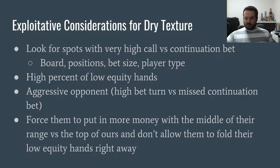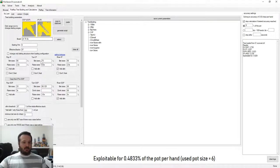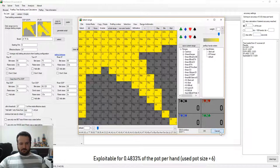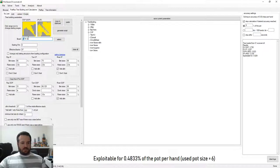Now we're going to go on to wet board textures. I did change a couple things: I increased the bet sizing on the turn, which you'll commonly see on more draw-heavy board textures, and I increased the check-raise size as well, because when they are betting hands with more equity, we're check-raising a larger amount to get value and put their bluffs in a more difficult spot. I left everything else the same - pre-flop ranges the same. The board I chose was Jack-of-Hearts, Ten-of-Hearts, Five-of-Clubs - more connectivity, definitely a wetter texture, but not something like a 7-10-Jack texture with a flush draw as well.